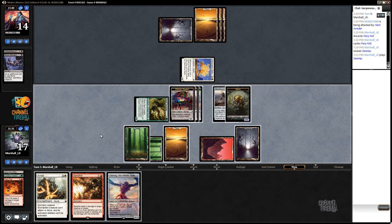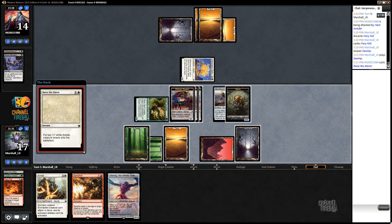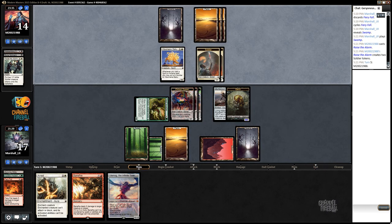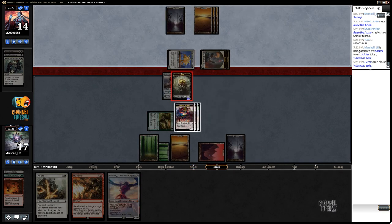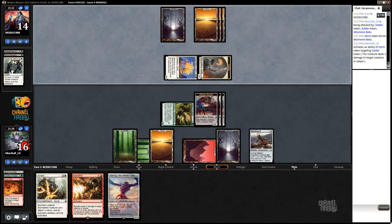I like the long game of Ulamog in case that doesn't work out. Raise the Alarm - sure. I think I just want to control the board here more, so I'm going to block with the germ token on the Baku and then fire it off on the soldier. Only take one damage this turn.